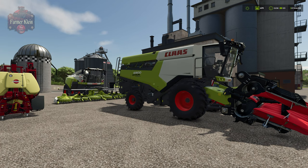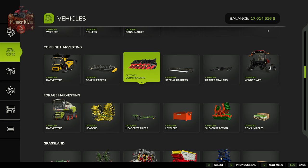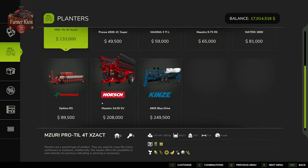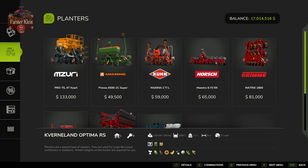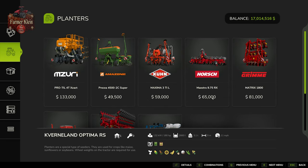Let's take a look at the machinery we'll need for corn planting and harvesting. In the vehicle shop under seeding and planters, we're going to be using the Optima RS planter. It can plant corn and also has the ability to fertilize your soil, giving you one level of fertilization at the same time as seeding. Any of these planters will put corn in the ground, but I like the Optima RS for its cost and nine-meter working width.